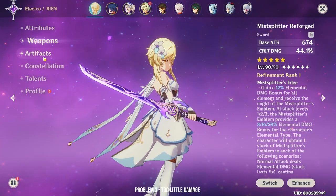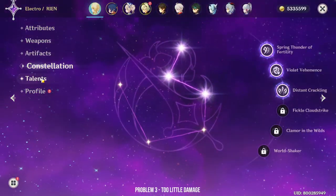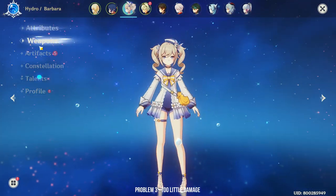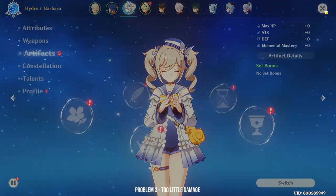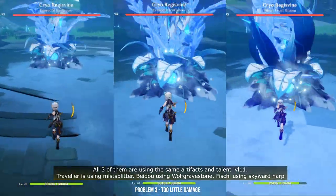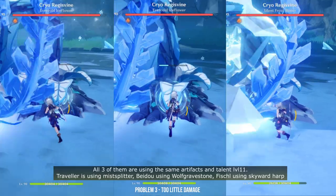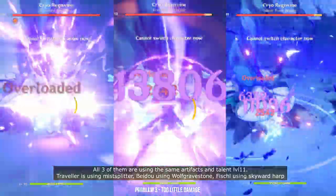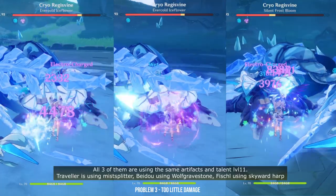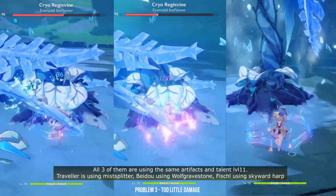Now we move on to the third and final problem — her damage is just so miserable. I hear many people say she's like Electro Xingqiu, but she's far from that. If she had better damage stats, I would probably be less critical. I'm going to compare her side by side with Fischl and even Beidou. My Electro Traveler is not using Energy Recharge for this showcase — I'm going full DPS mode just to prove that her damage sucks even with full gear. The main reason you run Electro MC is for the energy, but if you can kill the enemy in one DPS window, you don't need to run around trying to regain your burst. Higher DPS is also more important because you can gain energy passively when you reduce the enemy's HP to a certain threshold or by killing them. DPS is always king.